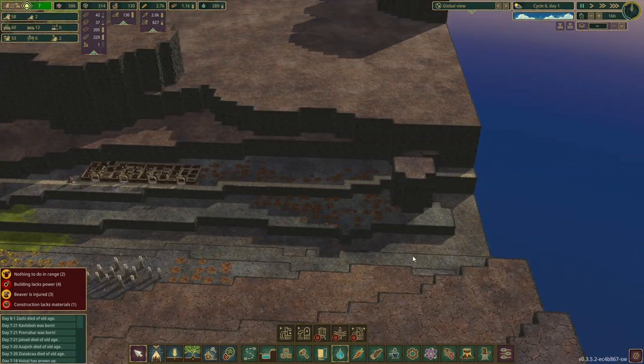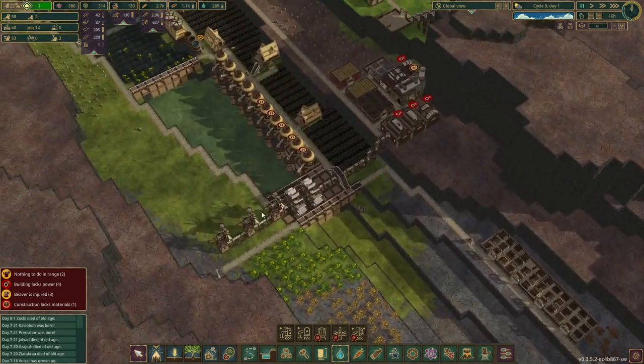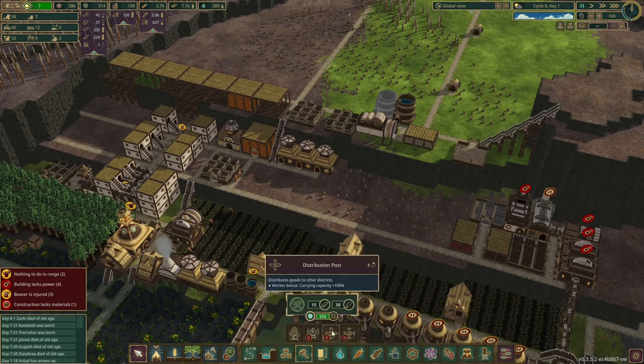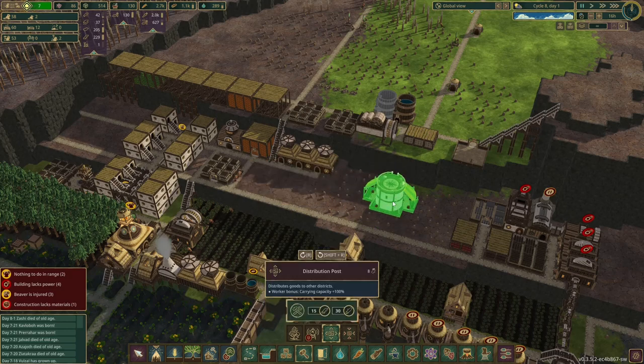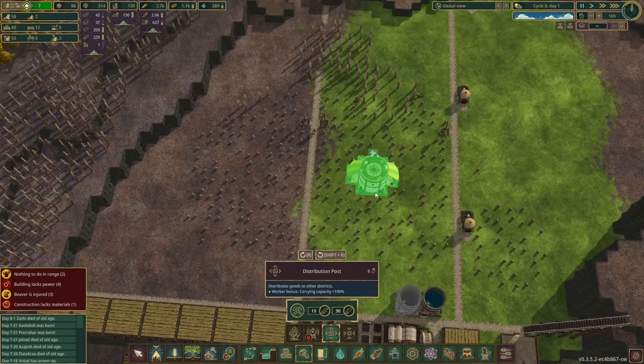I think I'll just do it on the edge here and not worry about it too much. Let's unlock the thing — we've got 586 signs. Is that enough? We need 500, so yes it is. Let's unlock these. Boom and boom, there we go. We have unlocked these, which is what we need.